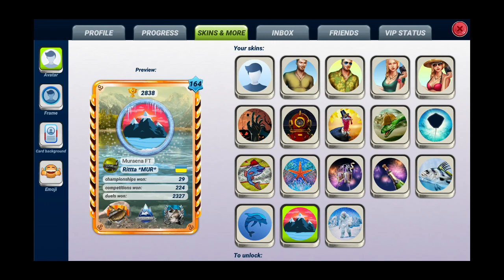So now you can see my skins. Some skins are required and you have them when you download this game, but some avatars you will win in events. The first row is the required skins in this game and the next three rows are my prizes from events.